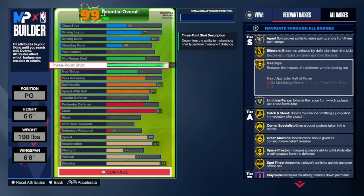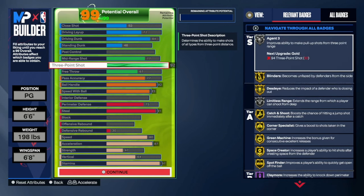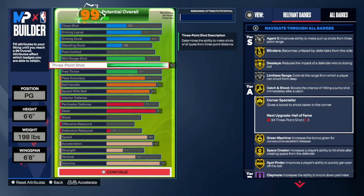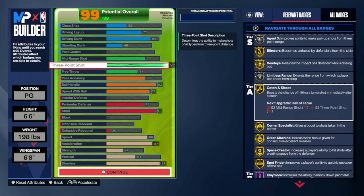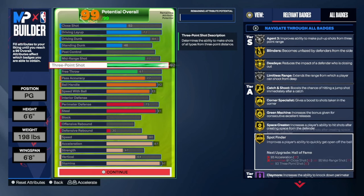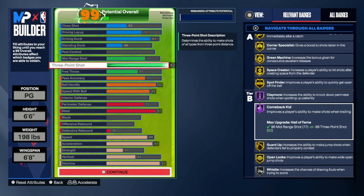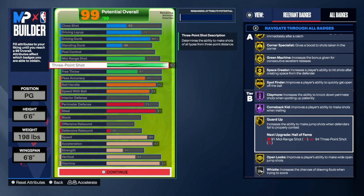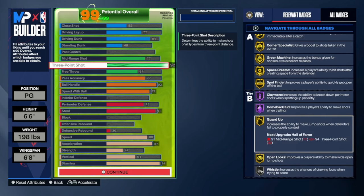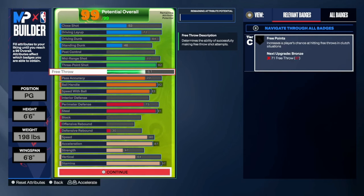With the three-pointer at 92 you get gold blinders, gold dead eye, gold agent threes, catch and shoot, off-corner specialist, gold catch and shoot, green machine, gold base grader, gold spot finder, gold claymore, comeback kid, off guard up, and gold guard up. Let's continue.